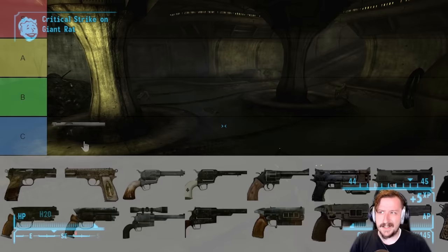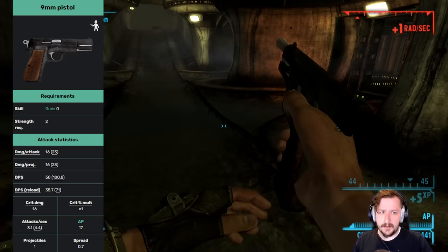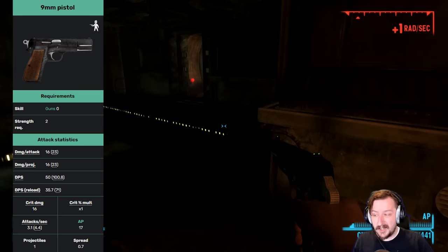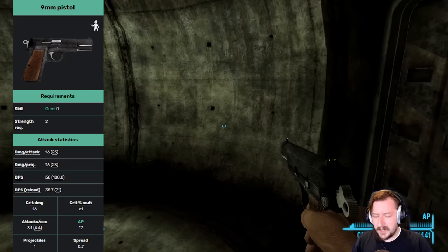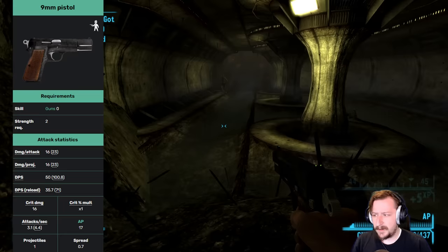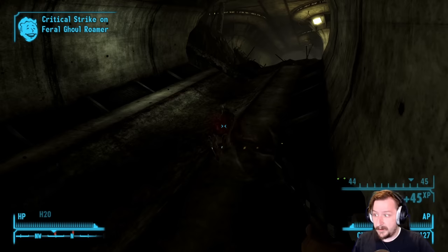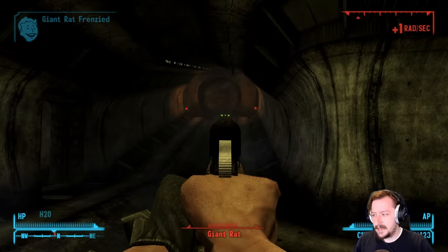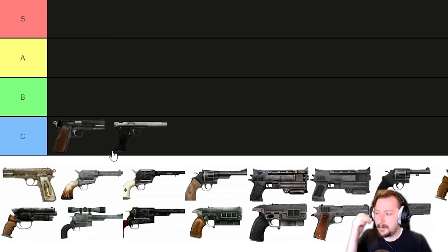After the .22 we have the 9mm handgun, which is far more common. It's extremely common in the early game and you'll probably pick it up often, especially on a guns build. It only requires 2 strength and no guns requirement. It does low damage per shot with decent DPS, and unlike the Silent .22 it can be modified — you can add an extended mag going from 13 to 20 rounds, or a short-range scope. The 9mm bullet is very common in the early game and has more ammo variety. Overall it's a decent C tier gun that falls off in the later game.